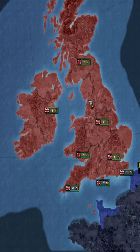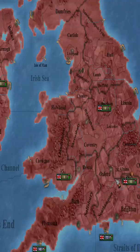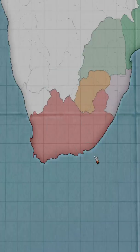They also have a bunch of ports in their homeland territory as well as across the globe, which makes it very easy to create a giant navy that can crush everyone.